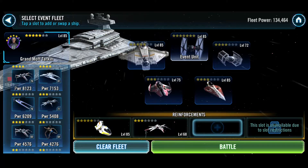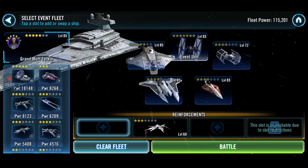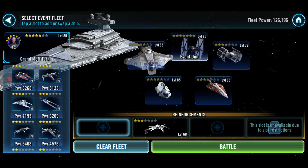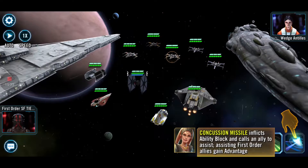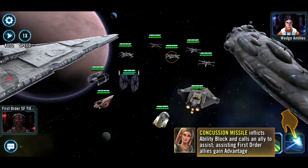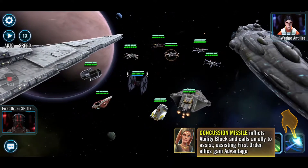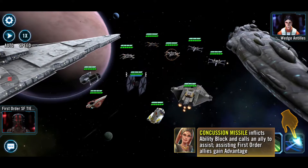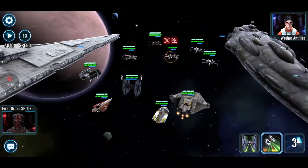Interesting — we can send in one more ship, sounds good. So we're gonna send in this ship, and then Ahsoka Tano's, and then this one — we have three extra slots for other ships. This is the last round. It seems I will get the full ship with the full star. And this is the last attack — Concussion Missile: inflicts Ability Block and calls an ally to assist. Assisting First Order allies gain Advantage.